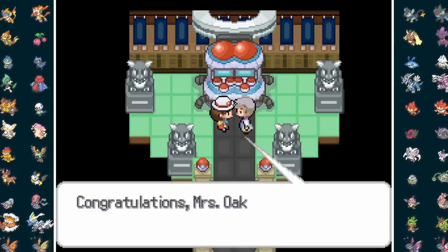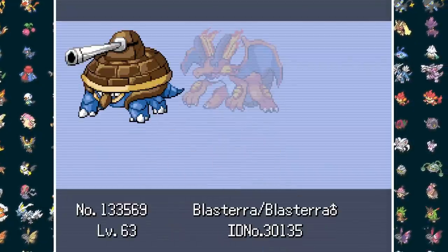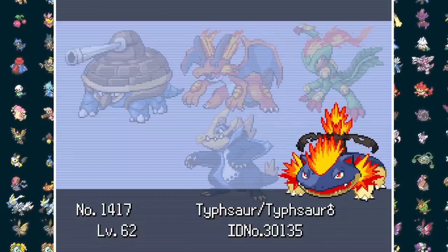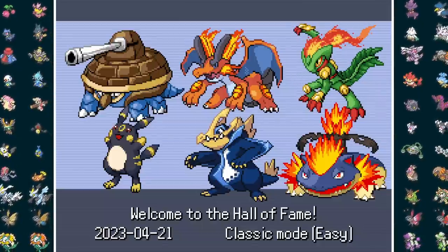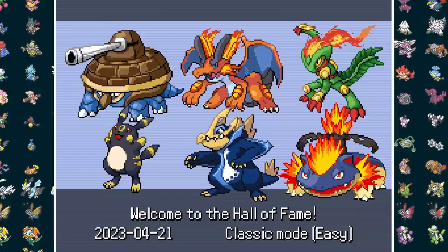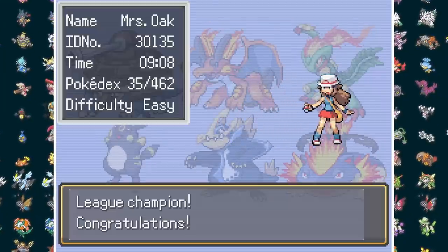Starters are near and dear to every Poke fan's heart, and the fact that they form insanely cool fusions makes them all that much better. When I started this Deathless challenge, there were definitely some fights that I hadn't considered, but it just goes to show that with enough planning and a little bit of luck — or a lot of luck — any challenge can be beaten. If you enjoyed this video, be sure to smash that like button and subscribe so you don't miss out on the next one. Thanks so much for watching, and I'll see you next time.